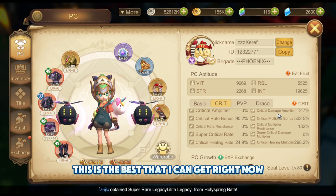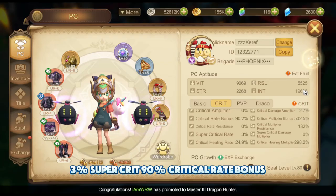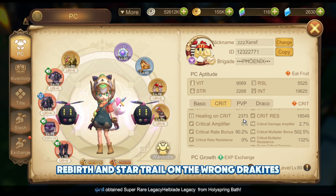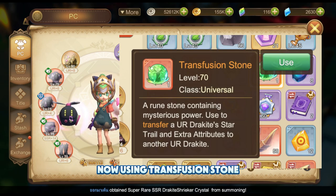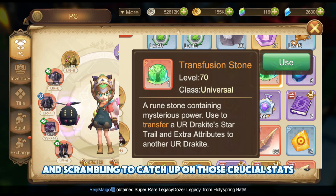This is the best that I can get right now based on my resources: 3% Super Crit, 90% Critical Rate Bonus, 500% Critical Multiplier Bonus, and 120% PV Amity. Back then, I wasted so many Rebirth and Star Trail on the wrong Dracite and deranked them, not knowing that you can transfer Dracite stats now using Transfusion Stone. Now I'm paying the price and scrambling to catch up on those crucial stats.